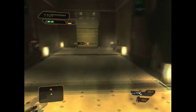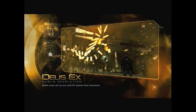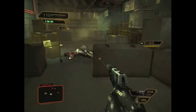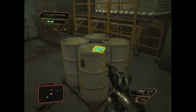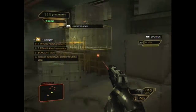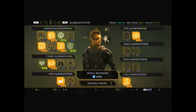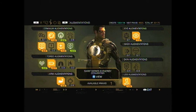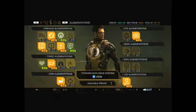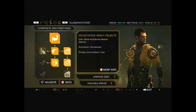Now we've got to go back into Derelict Row and get picked up after shutting down the signal relay. I want to show off something real quick — it's the Hugh Darrow eBook in here, which is right over here in this side area on this pallet of barrels. There's also a pocket secretary there with a code that I'm sure is useful for something. But now we have all the Hugh Darrow eBooks in the Detroit city hub area, so we will not have to worry about that anymore.